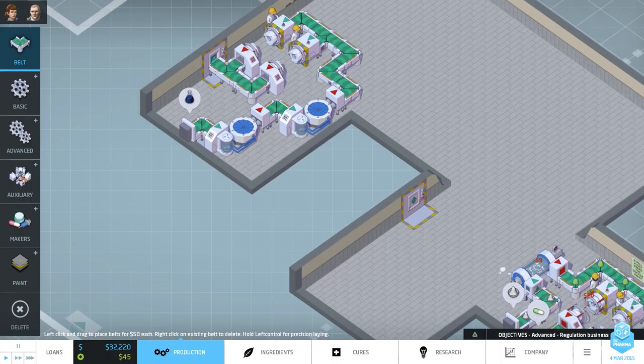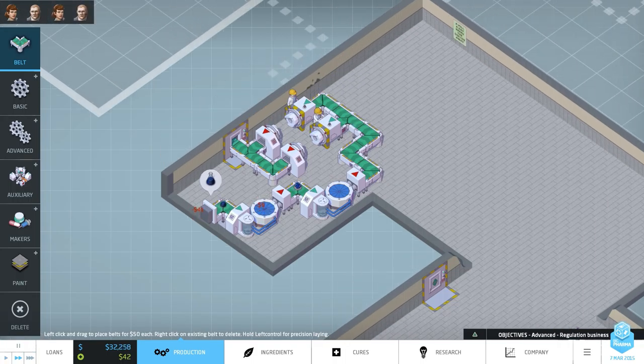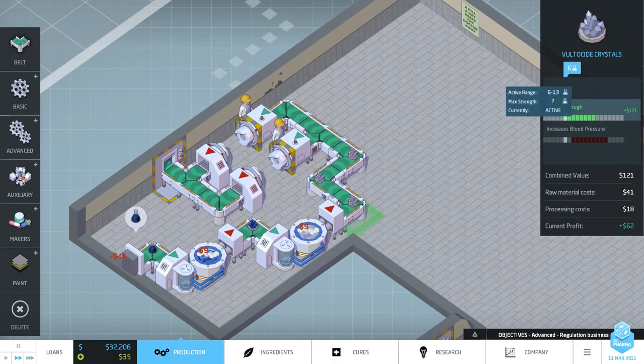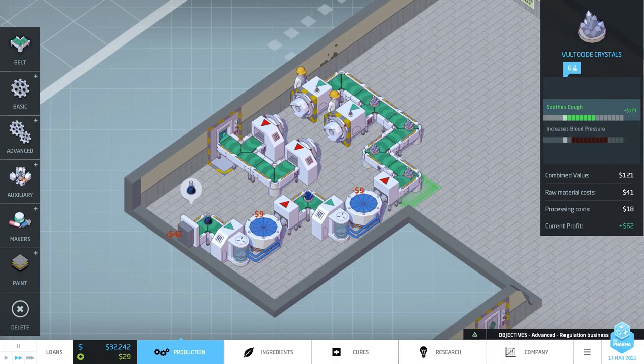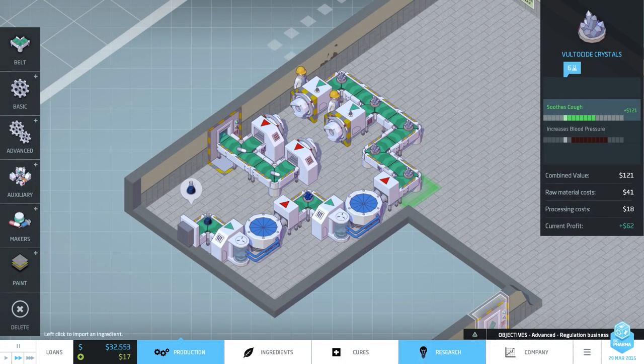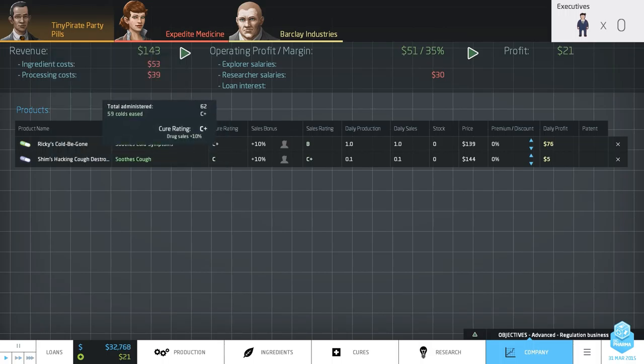Let's have a look. Who's next on my list? Shim is next on my list for a drug named after himself. Lots of drugs being produced. Active ingredient soothes cough, increases blood pressure — not included so far, which is fine. Shim's Packing Cough Destroyer. How much money is it going to make us? We need to let the game run for a little bit. Ricky's Cold Be Gone is on a C+ and Shim's Hacking Cough Destroyer is on a C.